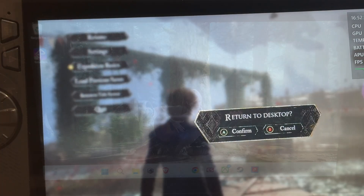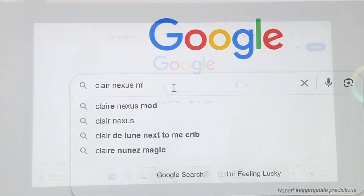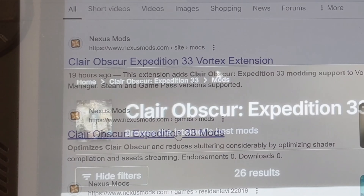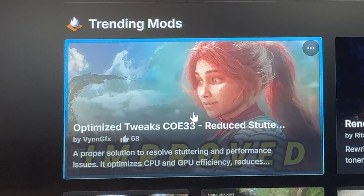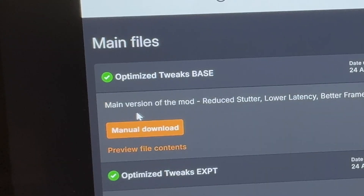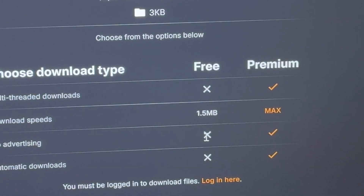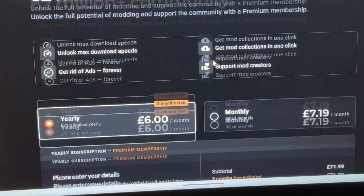So let's quit the game. On our desktop let's open up our favorite web browser — in my case, Brave. In Google let's search 'Claire Nexus Mods' and select the second link that comes up. Click on this first optimize tweaks option — it should be called the 'reduced stutter improved performance' heading, and I'll leave a direct link below in the description. Scroll down a little to the main files section and click on the orange manual download button. We do need to log in to download this, but it is completely free.